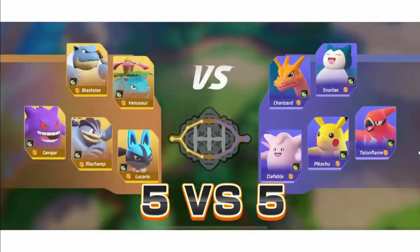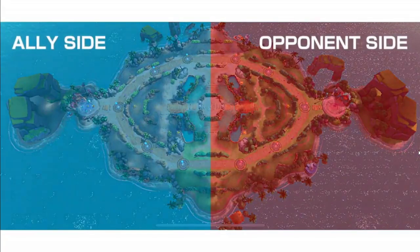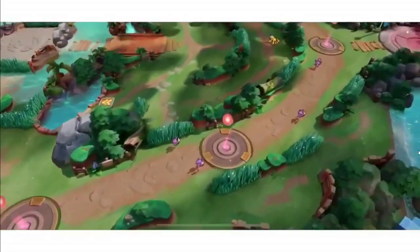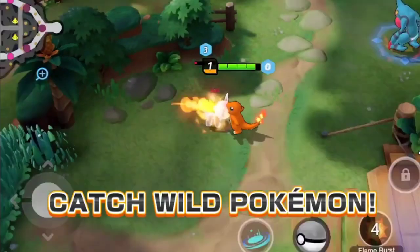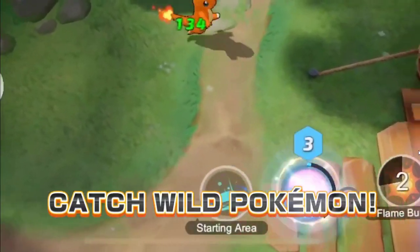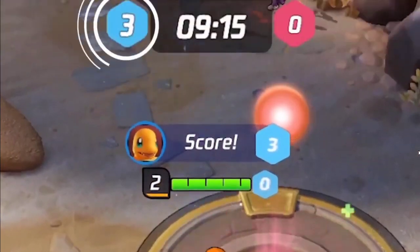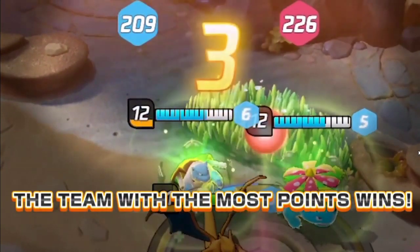Players team up and cooperate together to defeat the opposing team. This is the layout of the battle arena. Your team's side is on the left, while your opponent's side is on the right. On each team's side, there are a total of five goals, or scoring areas. Catch wild Pokémon that inhabit the field to score points. The goal of the game is to score more points than your opponents within the time limit.